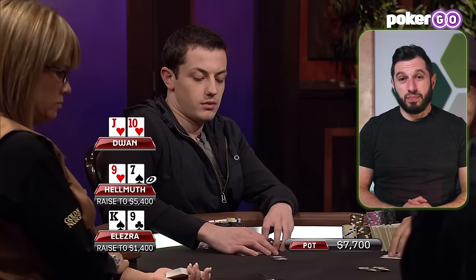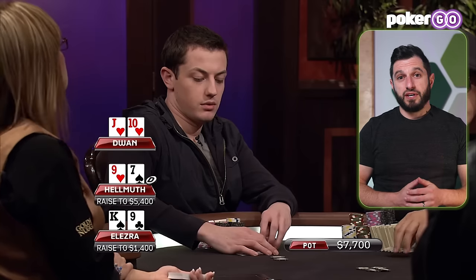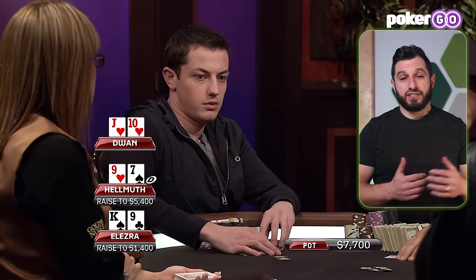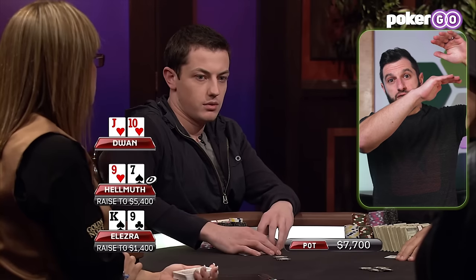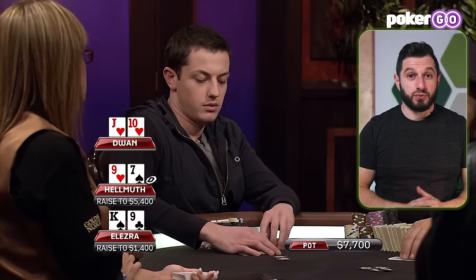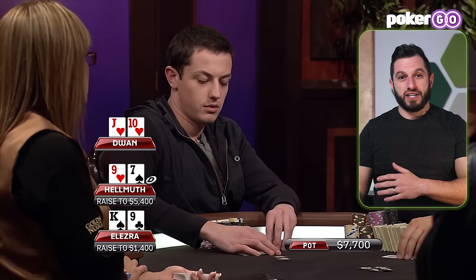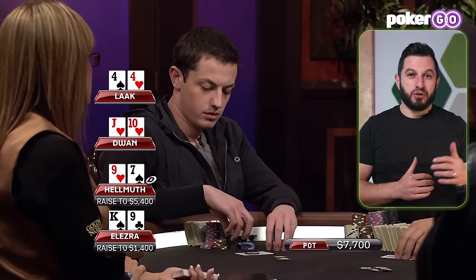Next up we have Tom Dwan, who has a very pretty hand — Jack-10 suited — but he's facing an open and a 3-bet. He doesn't really want to just call a hand like this, but Jack-10 suited is pretty good. Tom is taking the approach of having a more merged 4-betting range here, and Jack-10 suited sits right in that range — it's one of his better hands. He's not 4-betting here with Jack-5 suited. What we're going to see is how when you have a polarized range up against a merged range and both players don't really believe each other, the merged range wins.